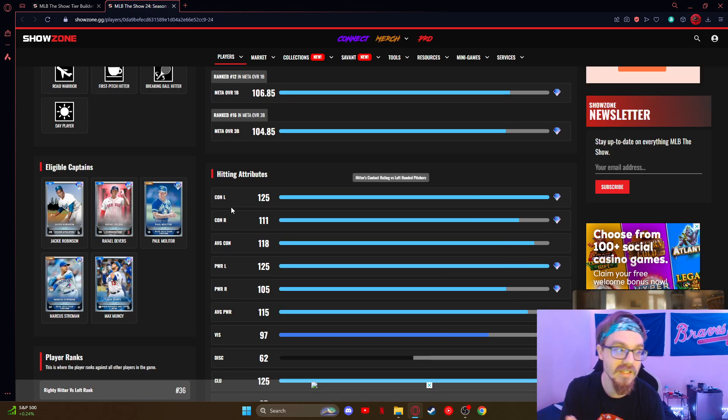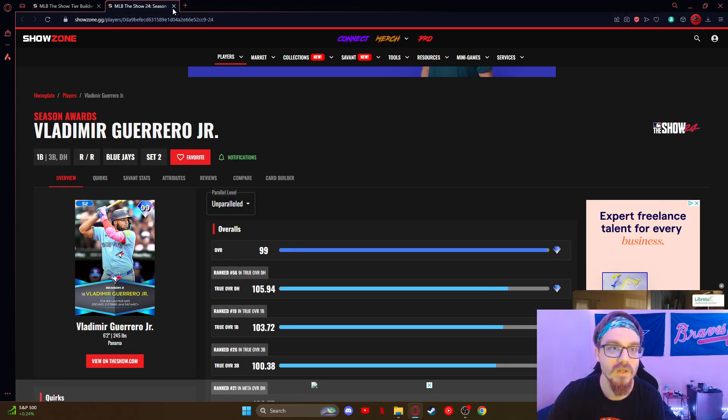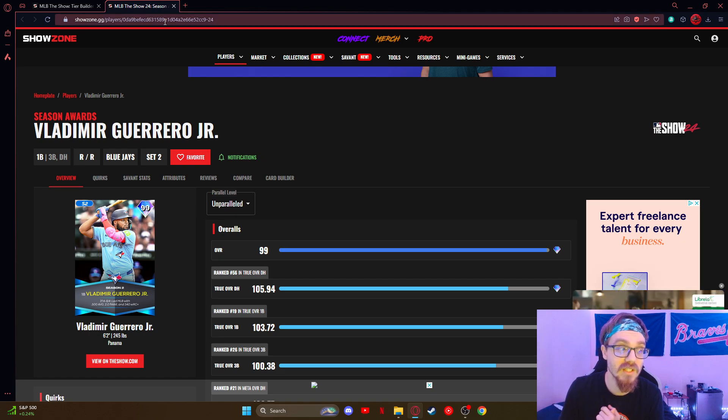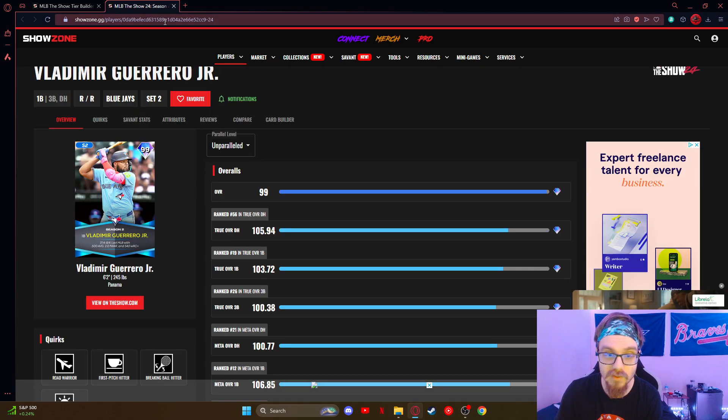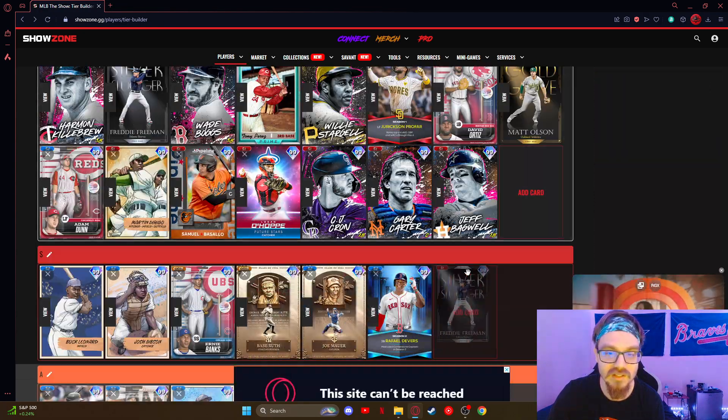I think Vladi still fits more like a DH, but he definitely is a first baseman. First base defense doesn't matter as much — I've seen Bronze make better plays than diamonds. This card is an easy easy S2.